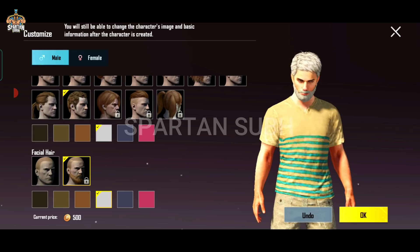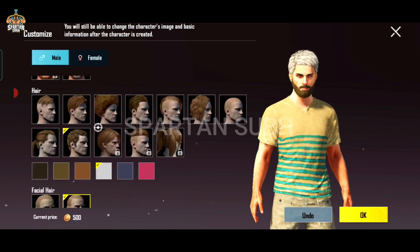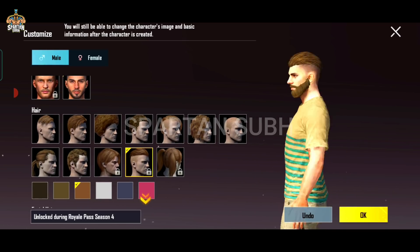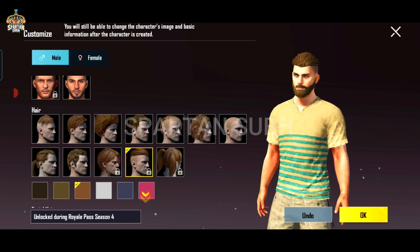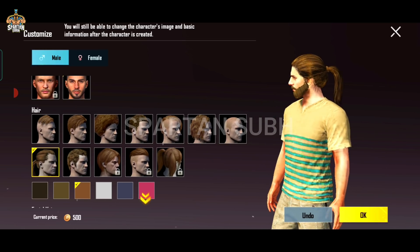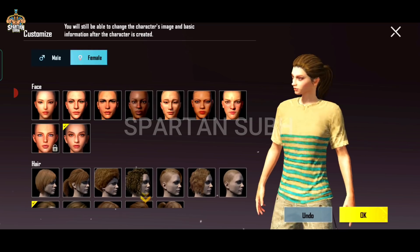You can see the brown hair. It looks good. You can see different beard colors — white color or different shades. You can see the male character and also the female character face. This looks good.